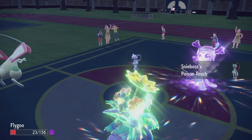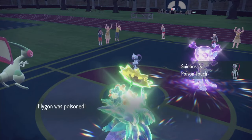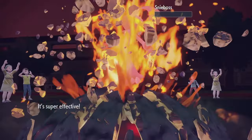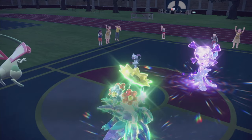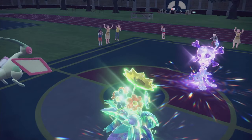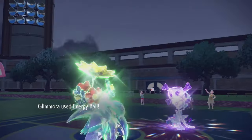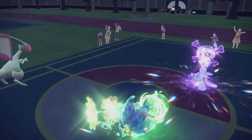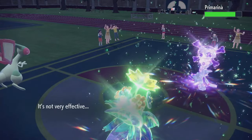Close Combat into Flygon is fine — we have a Sash anyway. And them dropping their special defense means Earth Power is going to KO them for sure. And their Poison Touch — yikes. Well, I'm glad you're gone. I hope you doubled into Flygon. I guess it would be Hyper Voice — that won't do much to Glamora. Flygon did something, yay! Can I get a special defense drop or something? That was okay damage.